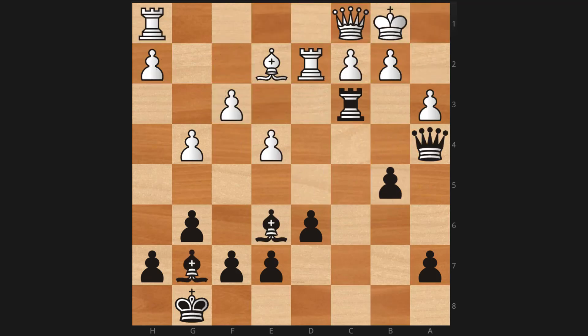So this was position one. To summarize: demolition of pawn structure is accomplished in multiple ways — first by sacrificing a rook, and then by using our passed pawns and bishops to increase our activity. We'll move on to position two.